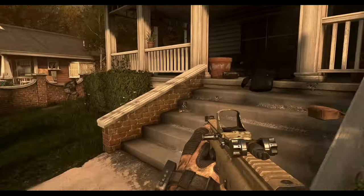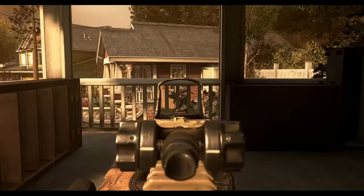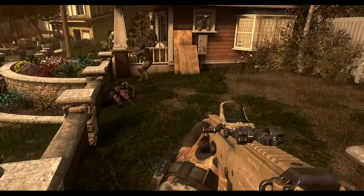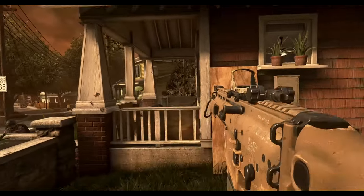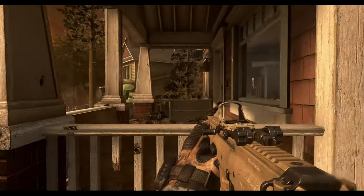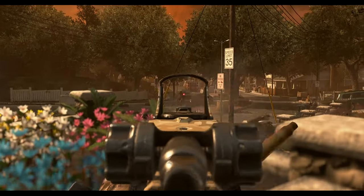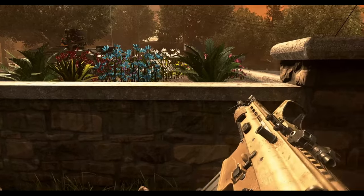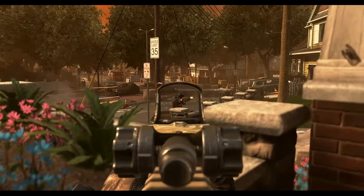Move back at 1 to Hunter 2, target area suppressed. Flank them through the houses! Go! Go! Go! Move back at 1 to Hunter 2, target area suppressed. Go! Go! Go! Go!